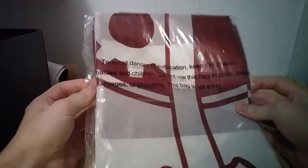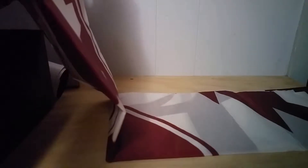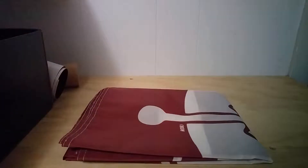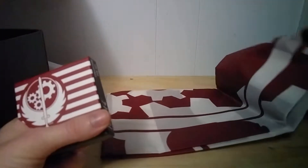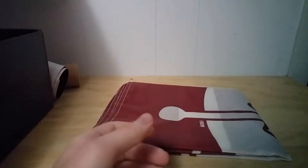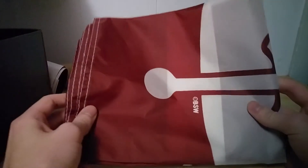Now we've got — I think I actually saw an image of this online but didn't know it was one of the included items — a Brotherhood of Steel flag. Oh good lord, that is very big. I'm not going to be able to open it all the way on camera, but it's basically just this logo as a gigantic flag. Wow, I did not realize how big this was. No idea where I'd actually put this up — it might not fit on any of my walls, and I wouldn't want to put it outside for fear of weather damage. Pretty cool collectible nonetheless.